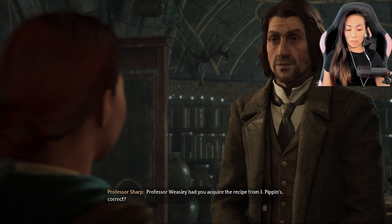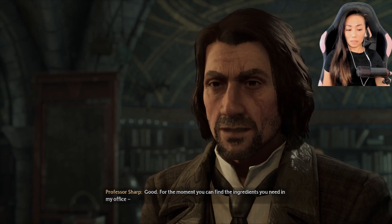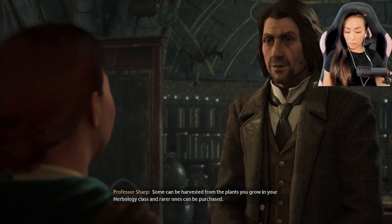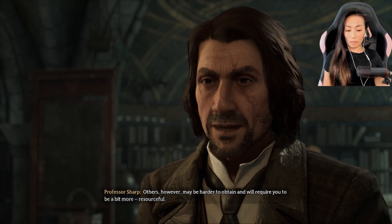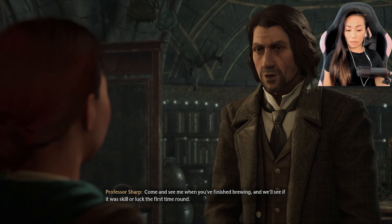Professor Weasley had you acquire the recipe from Jay Pippins, correct? Yes, sir. Good. For the moment, you can find the ingredients you need in my office, but in the future you'll be expected to provide your own. Some can be harvested from plants you grow in Herbology, and rarer ones can be purchased. Others may be harder to obtain and will require you to be a bit more resourceful. Come and see me when you've finished brewing, and we'll see if it was skill or luck the first time round.